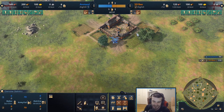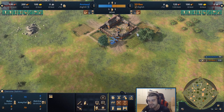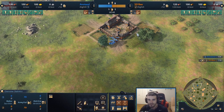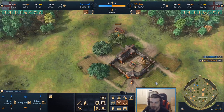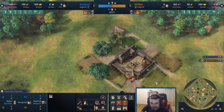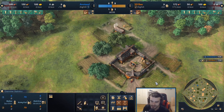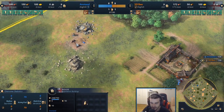Of all things, the first matchup is an English mirror — not what you'd expect. The English mirror might be a little bit different here in the PUP. Normally it's just kind of a boom fest: go up to castle age, mass longbows, get up to enclosures, play very defensively, extra town centers and all that — but we might see some different stuff.